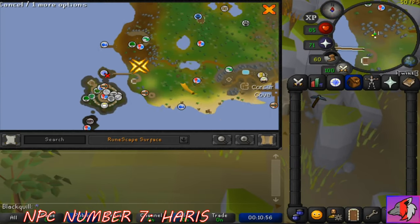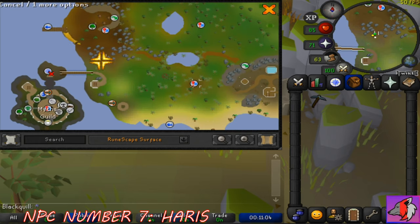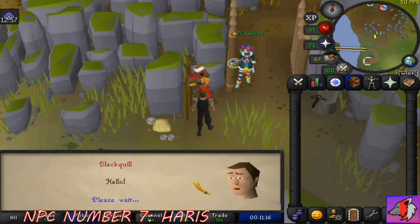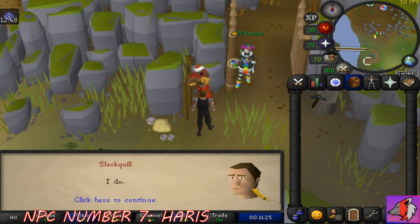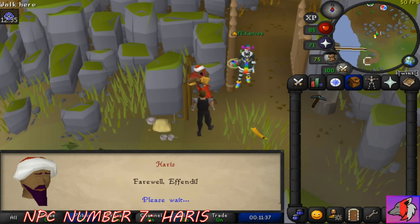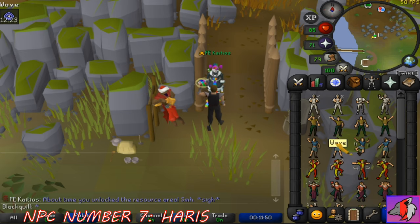The last useful NPC on the list is Harris. Harris is located on the western side of Corsair Cove at the resource area. If a player has Dragon Slayer 1 completed, they can speak with Harris to enter the resource area, where they can use the dock to fish lobsters, tuna, and swordfish in semi-close proximity to the bank on the eastern side of Corsair Cove. The area also has yew trees and the only spot in Gielinor where free-to-play players can access maple trees. Even better, it has an entry to the western Ogre dungeon's gold bar room, which contains Ogre Warriors and Ogre Shamans with many safe spots — making it the best place for free-to-play players to range them safely and efficiently, with very few bots since most never complete Dragon Slayer 1.